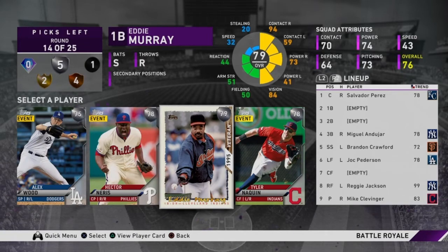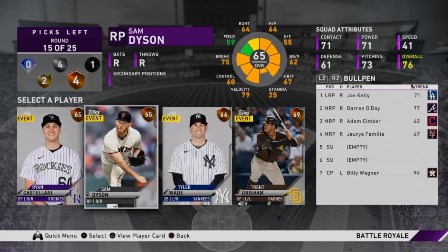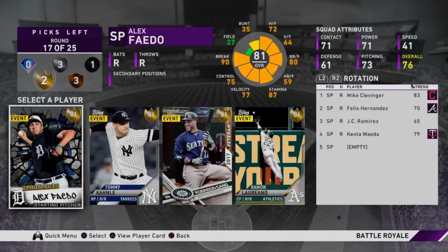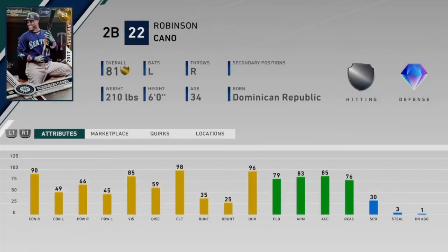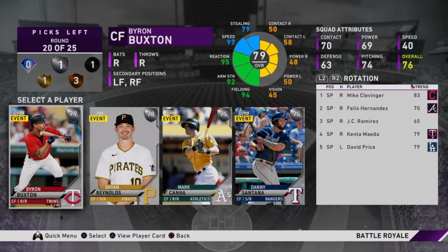Looking at the next round there's a 79 overall Eddie Murray — first baseman, switch hitter with gold hitting. That's a bonus, so I'm definitely going to go after him. Moving on to another silver round, I see 79 overall Kenta Maeda and I'm going to take him to add good pitching to our starting rotation. Then in another gold round, I'm taking Robbie Cano — decent silver hitting but I do want that diamond defense, and I talked about balancing hitting with defense.